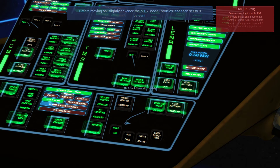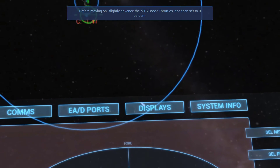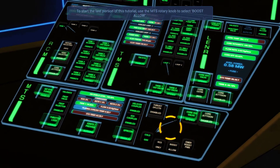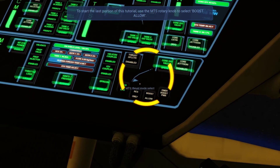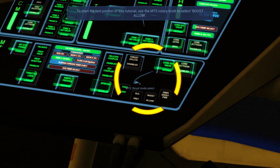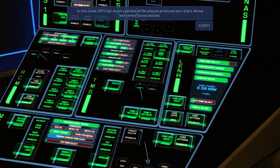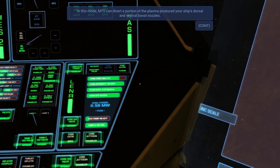Let's try 7 — that gave us 10% booster. Then set to 0%. Okay, I feel a little derpy. To start the last portion of this tutorial, use the MTS rotary knob to select boost allow. In this mode, MTS can defer a portion of the plasma produced by your ship's dorsal and ventral boost nozzles.